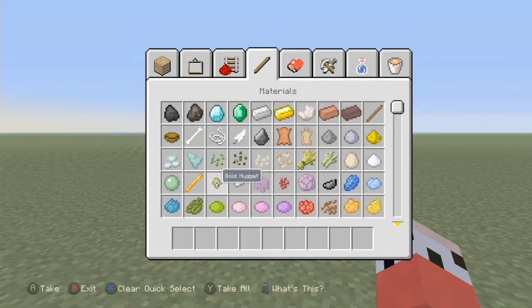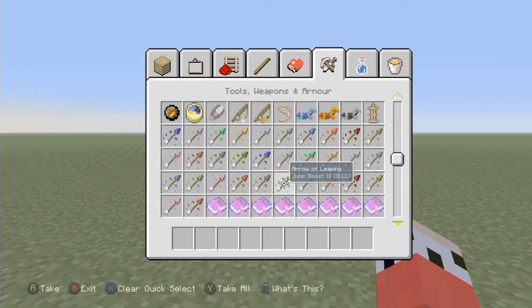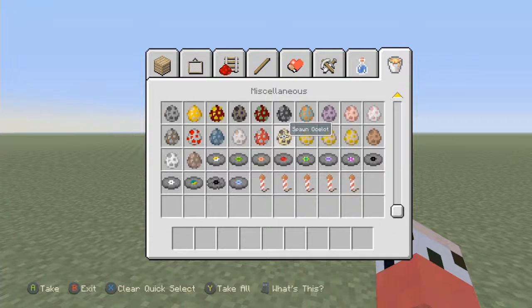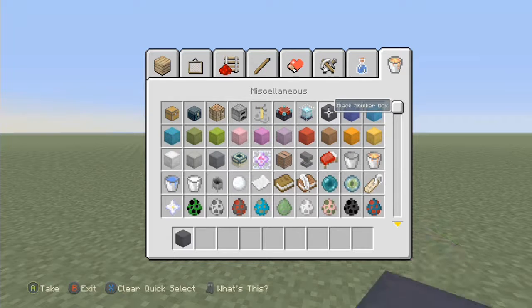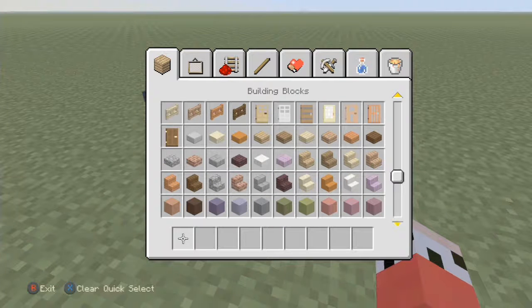And here's a chocolate shell and a nugget, and of course a gold nugget. Then there are shulker boxes — quite a lot of shulker boxes — and you can use them as a chest as well.